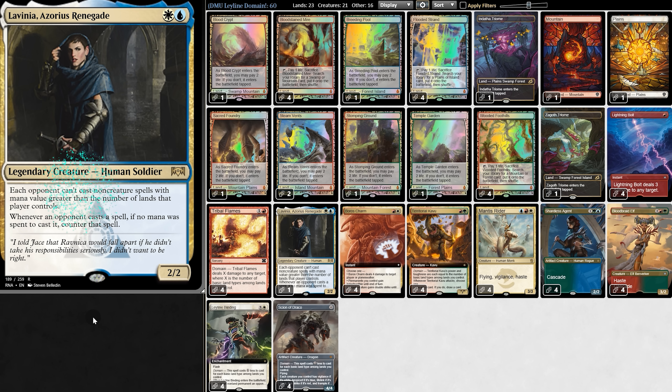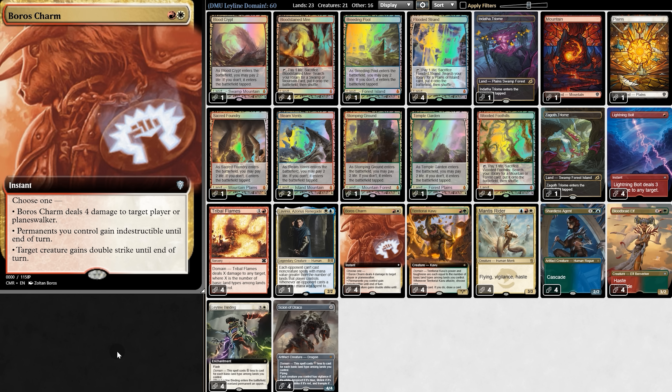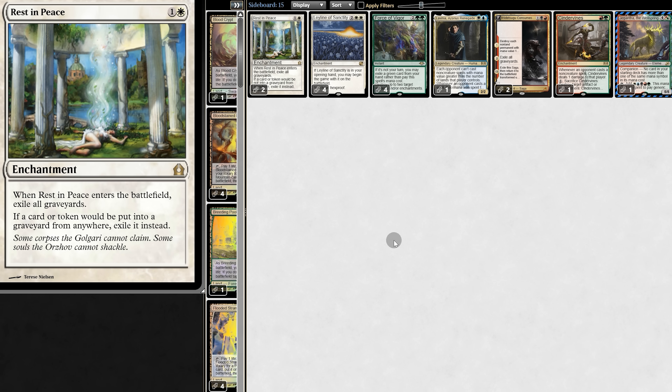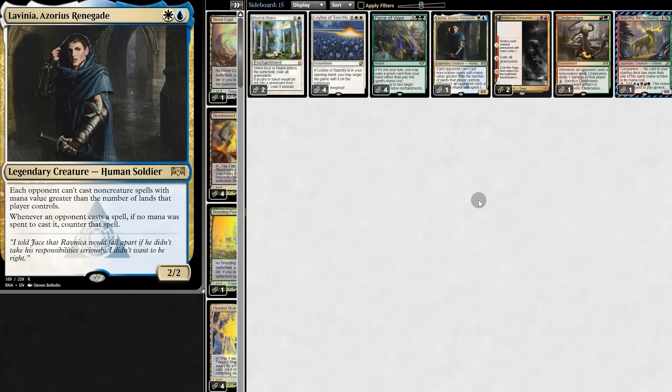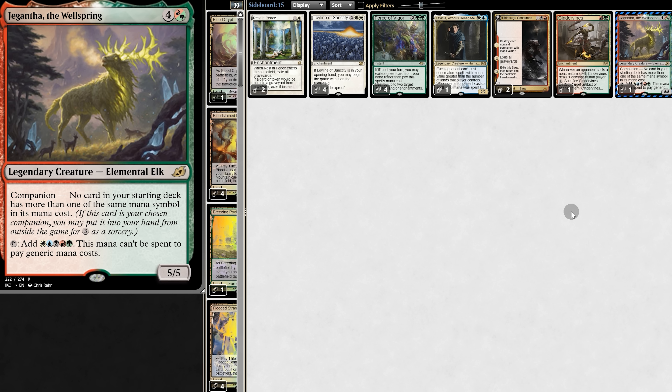Labia's first ability stops their Leyland Binding. The rest of the main deck is pretty self-explanatory. We have Cascade for value, a bunch of burn cards including Boros Charm, which can give our stuff indestructible — including our Ley Lines. In the sideboard: graveyard hate, targeting hate, artifact/enchantment hate, more Labia, weenie hate, storm hate, and our companion Juicy Jay — a perfect card to bring in against Blood Moon.